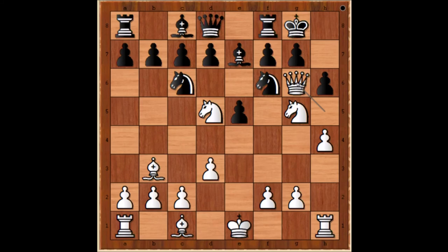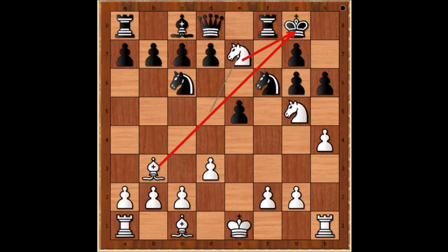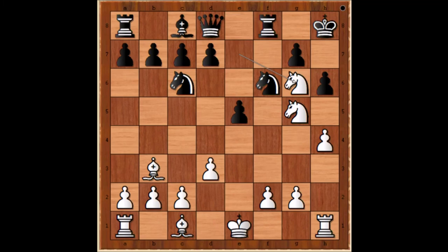Let's check the obvious continuation. Pawn takes queen, then knight takes on e7 — this is double check, discovered check. The black king has just one square to go: king to h8. It is white to play and give checkmate. Can you see the move? Knight takes on g6. Checkmate.